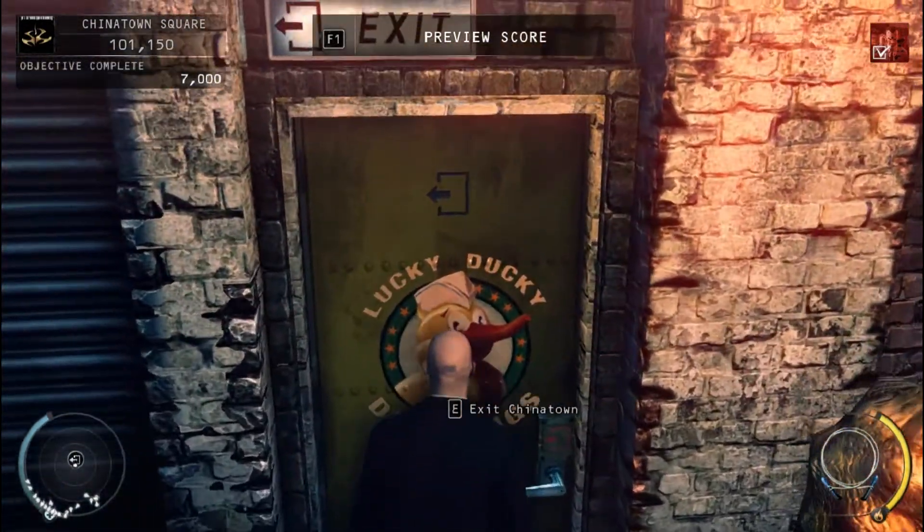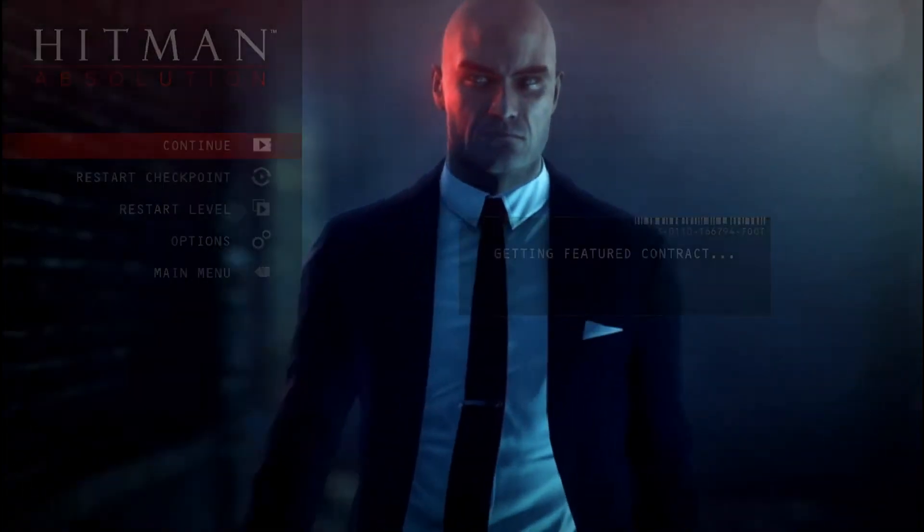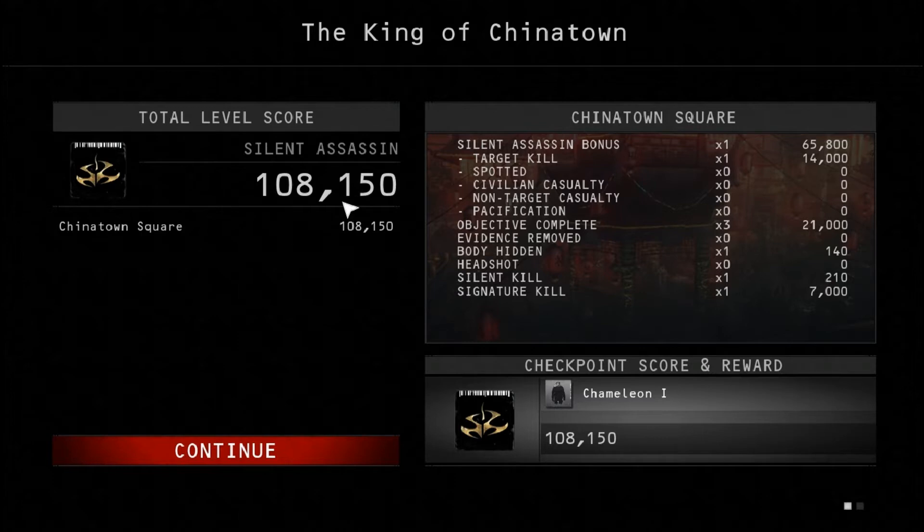Your exit is right here, so go ahead and go through the exit. Skip the cutscene — and voila, 108,150 points on the King of Chinatown, normal difficulty. The key here is the signature kill: you get 7,000 extra points for using your fiber wire to kill him. And then you get an extra 140 points for hiding the body, so that's another key one.